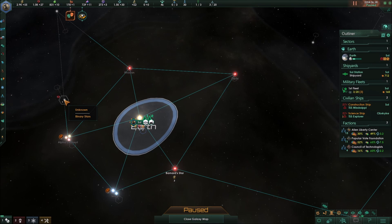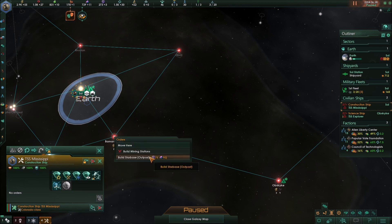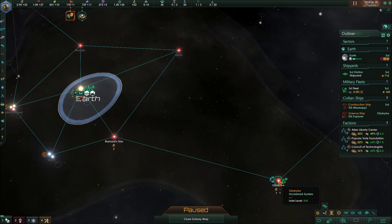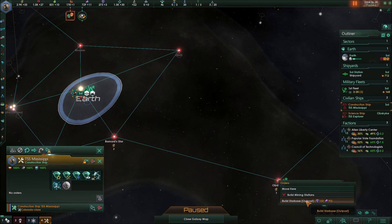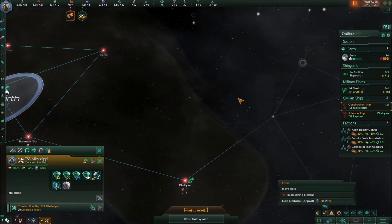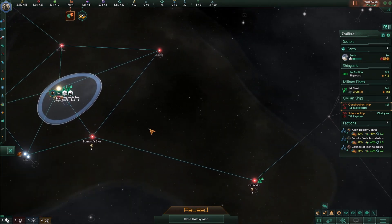A system you haven't explored or surveyed is unknown and has no name. There's no requirement for systems to be contiguous to build an outpost, but it costs more the further away you build. The cost increases by 75 influence each time. So a nearby system might cost 75 influence and 90 alloys, the next further system 150 influence and 90 alloys, and further still 225 influence and 90 alloys.